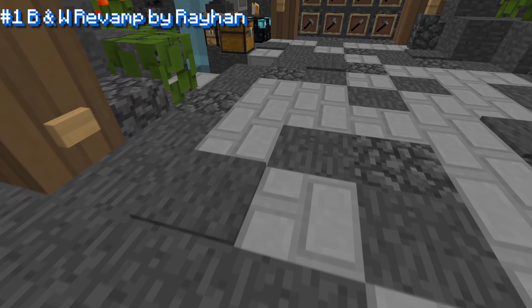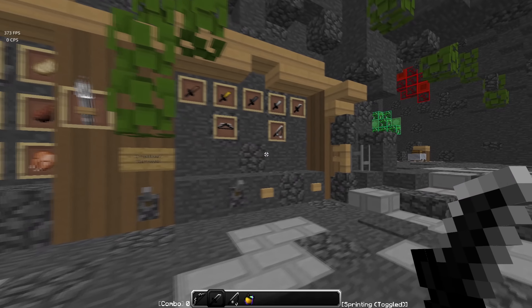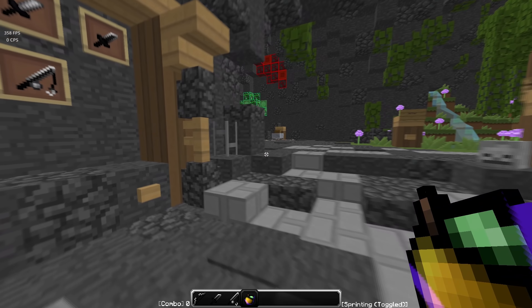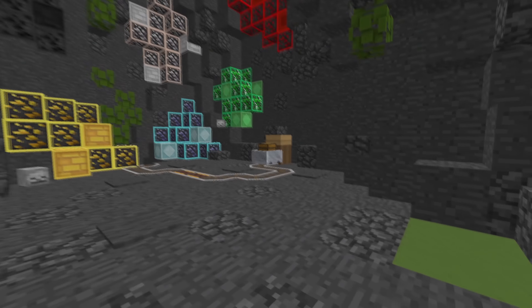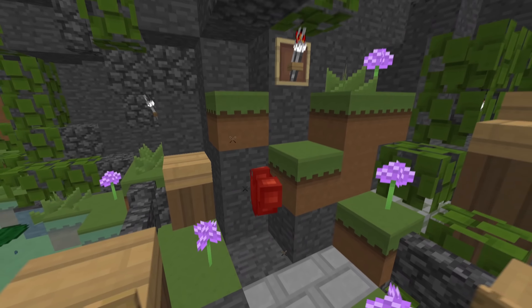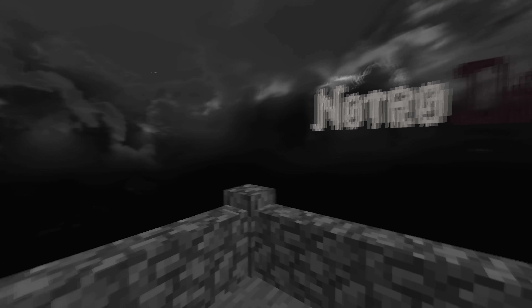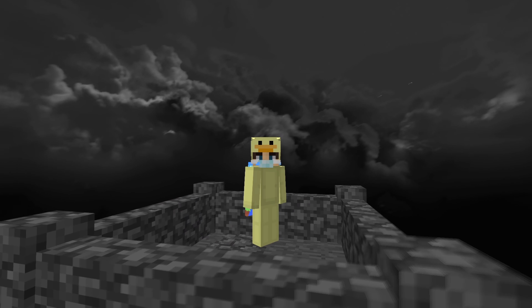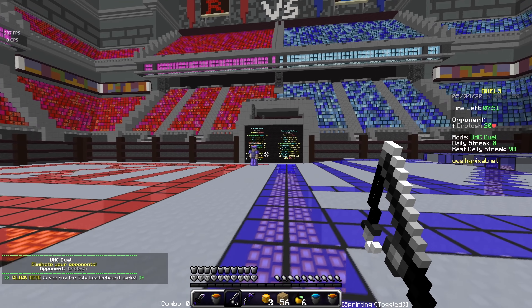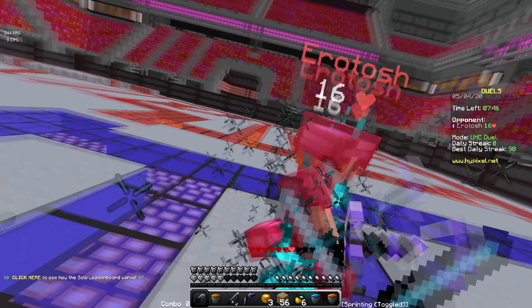Coming in at number one, we have B&W Revamp by Rayhan — the B&W stands for black and white, obviously. Really nice texture pack. I'm pretty sure this is a nice old OG pack and he went ahead and revamped it. Here we go with all the ores — they look really freaking sick. These particles are some sharp particles. I like these — they're not too crazy. And this sky has a nice black and white touch to it. The armor is not black and white, which is surprising, but honestly it kind of looks freaking sick.